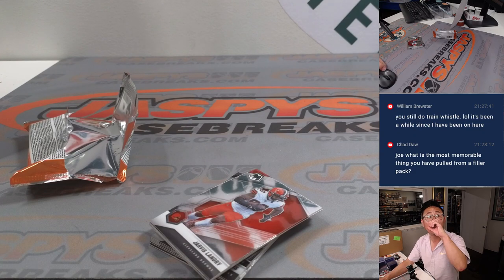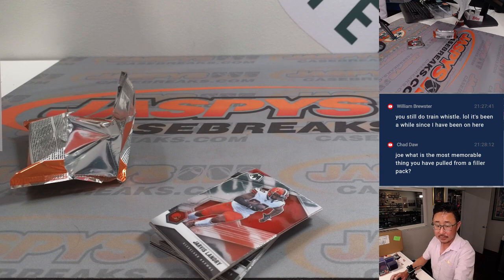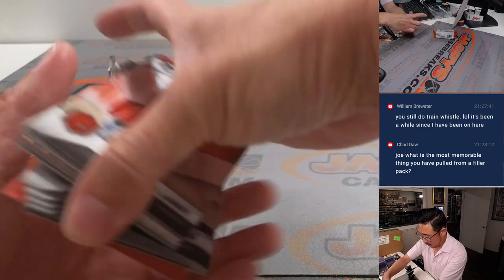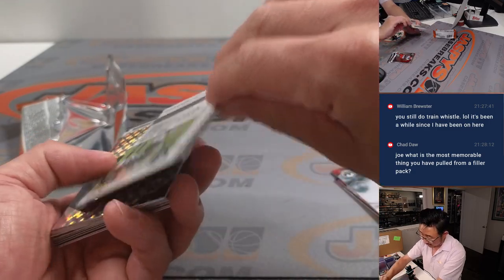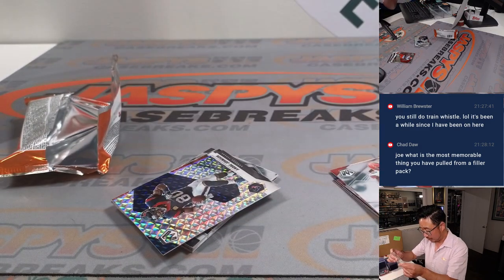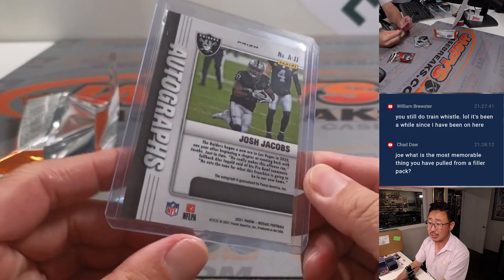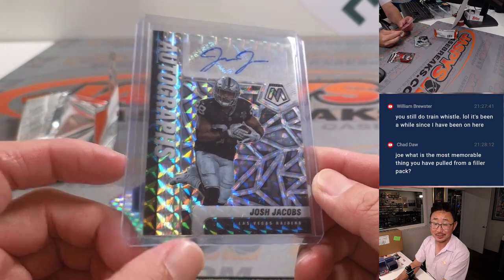Oh wow — Max Muncy just took one to tie the game just like that. A Josh Jacobs autograph! Not sure what's happening with his contract situation, but he had a pretty good year last year. Nicole with my Raiders — the Raiders.